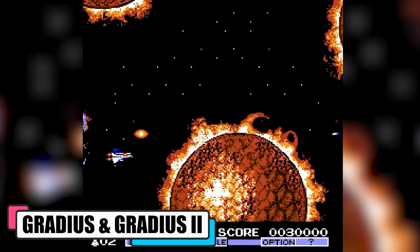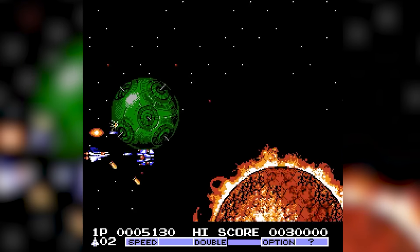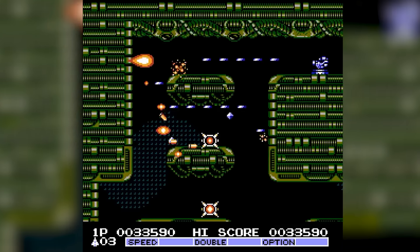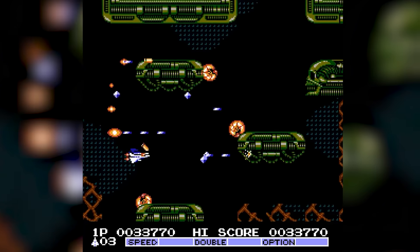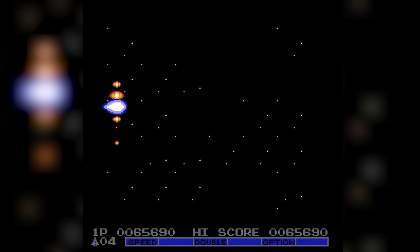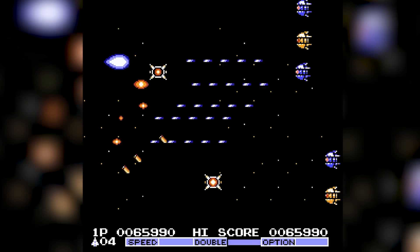Gradius and Gradius II. In both Gradius and Gradius II, you're the pilot of the Vic Viper, darting through space to thwart the alien Bacterian Empire's invasion. As you navigate your spacecraft through hazardous environments, you're on a mission to destroy the core of giant enemy crafts and save the universe from domination. Gameplay is a thrilling ride with the innovative Power Meter system — collecting capsules lets you beef up your ship with new weapons and defences, making for some strategic power-up choices.